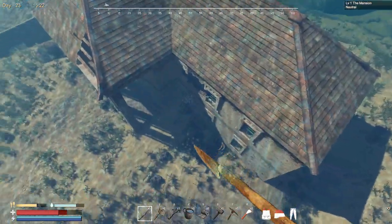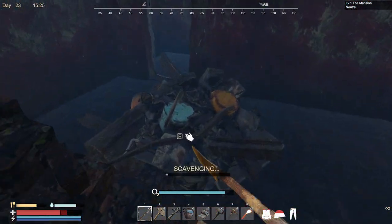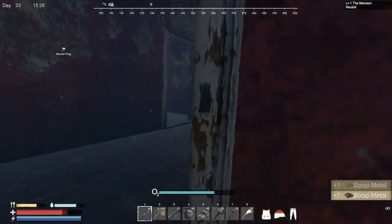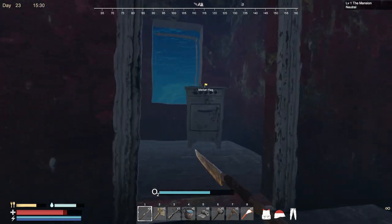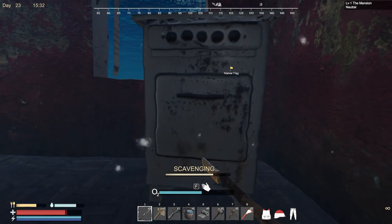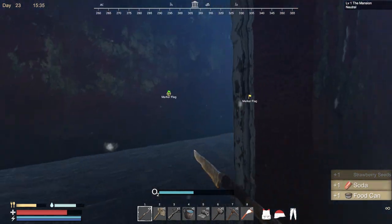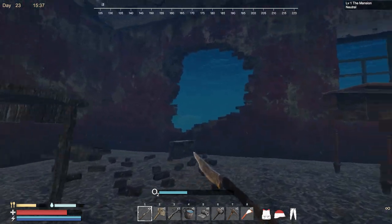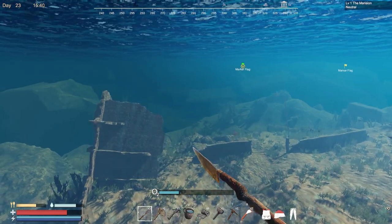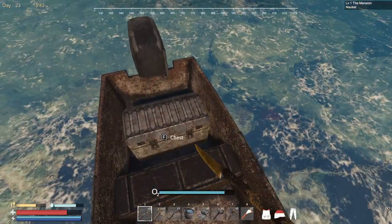I want to get something to eat because my guy is hungry again. We got room. Let's grab this right here. Oh here we go — there's a chest! Take that drink. Hell yeah! There's some wood too. Air is running out — let's get up top. I don't want to die out here, so let's just go ahead and head back to my base.